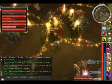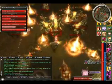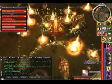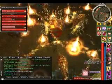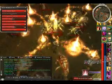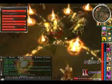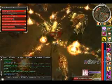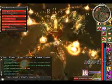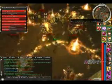Staff charge into that mob. Cast Glyph of Lesser Energy, Ebon Battle Standard of Honor, and Sliver Armor. Make sure Sliver Armor is hitting the Terraweb Queen. It's very unlikely that you'll be able to kill her in one sliver, so you just chill. Use Lightbringer Recharge, then Glyph of Lesser Energy, Ebon Battle Standard of Honor, and Sliver Armor again.